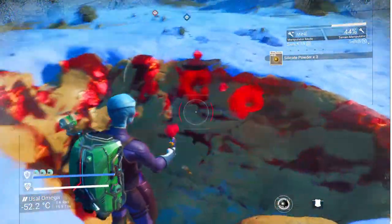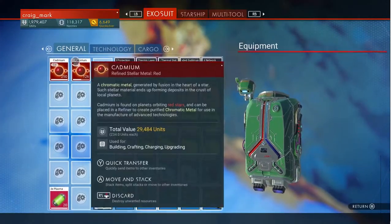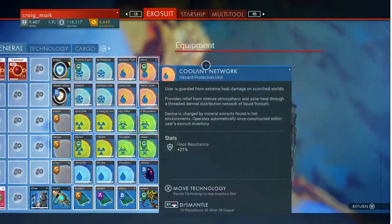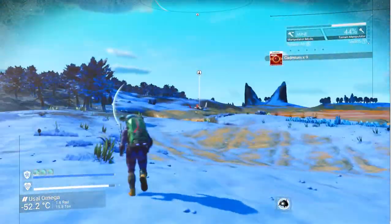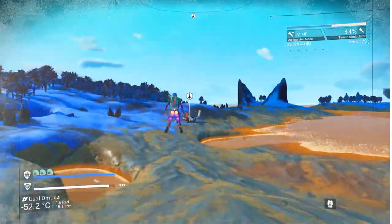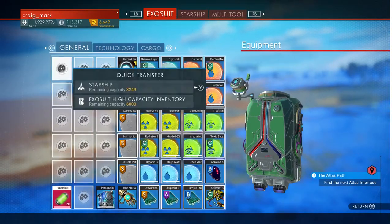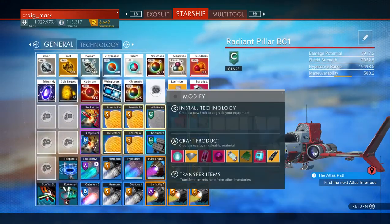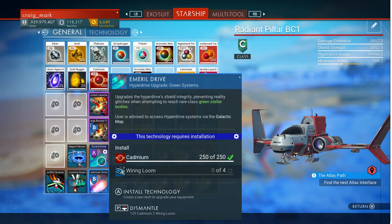We've got more than enough - almost 500 cadmium in total, in fact it's 501. Let's get back to our ship. It really annoys me that the range for transferring items isn't a little bit longer than that, even with the technology installed. But whatever - let's move this cadmium to the starship. 501. So we can now build our emerald drive.